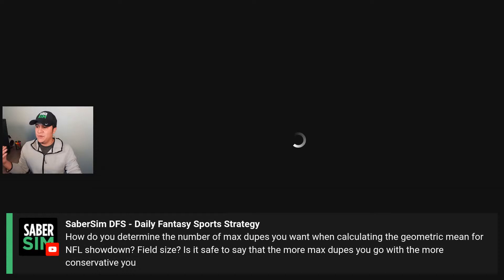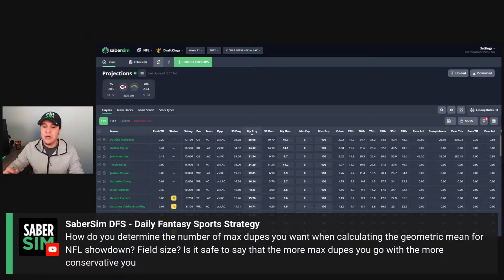For your question — the number of max dupes you want is up to you. That's how aggressive you want to be with the geometric mean. I can't tell you how many dupes you're comfortable with. Do you want unique lineups, under-fives, under-tens, under-twenties? How many dupes you're okay having is a personal question. The way I like to use geometric mean is more as a guardrail as opposed to something to shoot for.